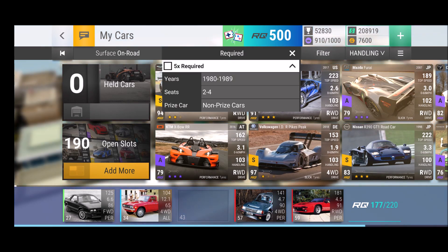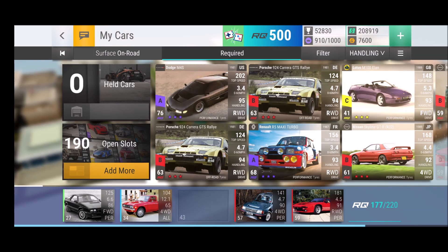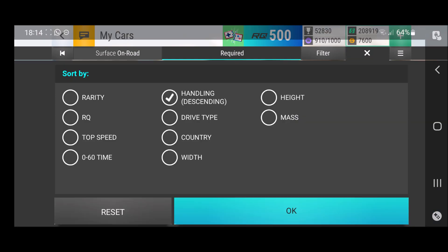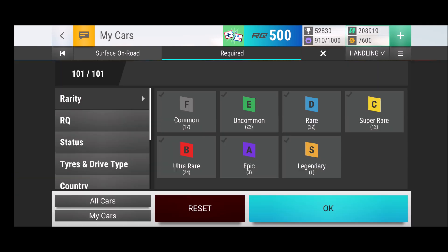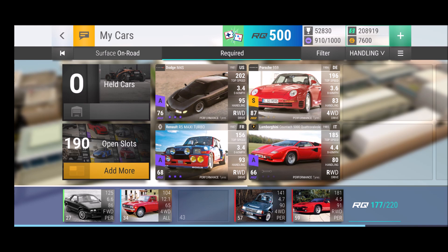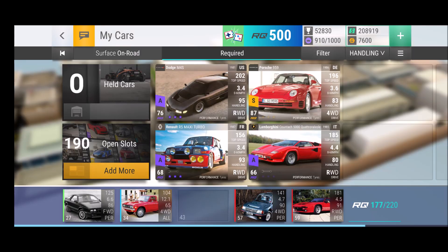Those are the first two things you should check. Now let's look at what cars we have. There's this annoying bug where the requirements don't go away — I hope there's a hotfix for this soon. We've got one legendary and three epics. The legendary is the Porsche 959, brand new and beautiful, which we got from our Black Friday opening. The three epics are the Dodge M4S, the No R5 Maxi Turbo — two cars I use frequently — and the Lamborghini Countach, which hasn't been used much.